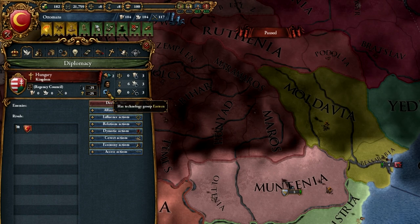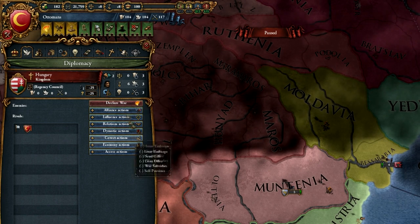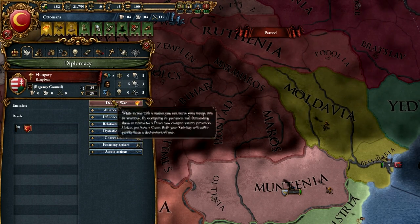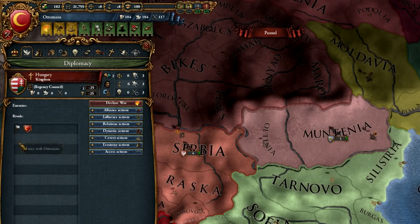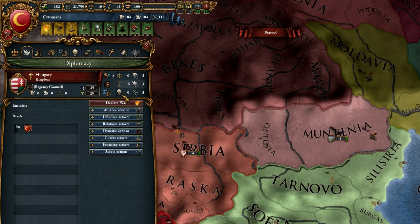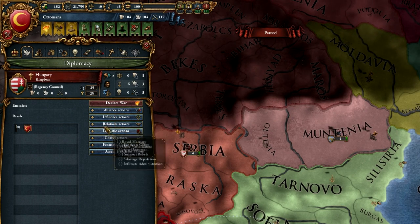Technology group — we'll cover that when we reach the technology tab. Pretty much everything you need to know about a nation, not just diplomatic actions, is in this screen. If you're considering waging war, you can check who their rivals, allies, and enemies are, check their tech levels, and check how well they'll hold up against your spies.